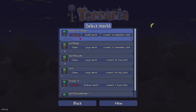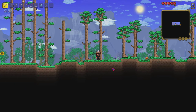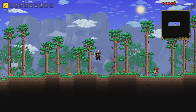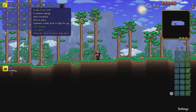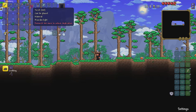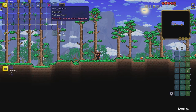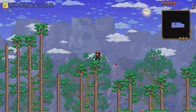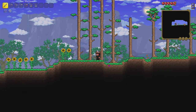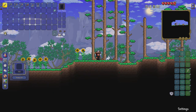We have a world called 'Harbor of Twilight' — this is the same world I made on stream last time. If you didn't see that video, I recommend going back to check it out. So what you spawn in with in Journey Mode: iron tools instead of copper, a finch, a torch, a hundred torches, a hundred rope, a magic mirror, a grappling hook, and fledgling wings.